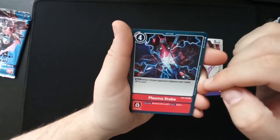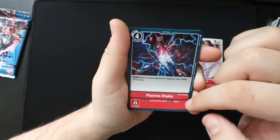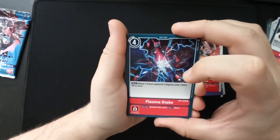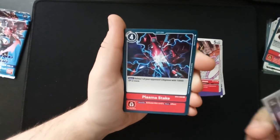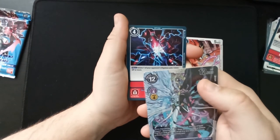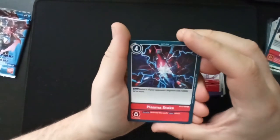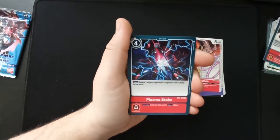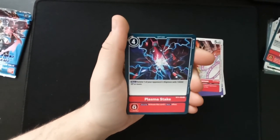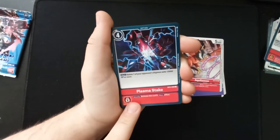'Plasma Strike': delete one of your opponent's Digimon with 13,000 DP or more — security, activate this card's main effect. Interesting because I think the strongest Digimon have a base DP of 12,000, so you'd basically need your opponent to power up their Digimon in order to play this. And since it's a security card, it can punish your opponent quite well — sometimes it's better to attack first with weaker Digimon because your opponent could have something to stop you.